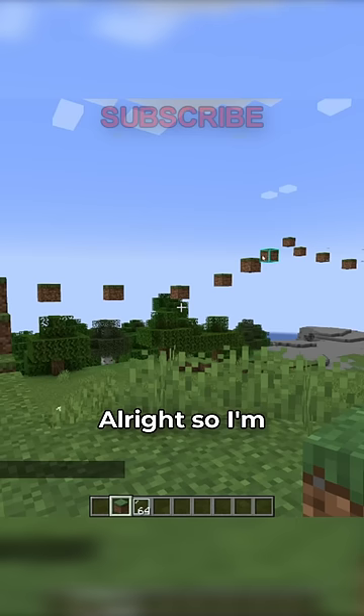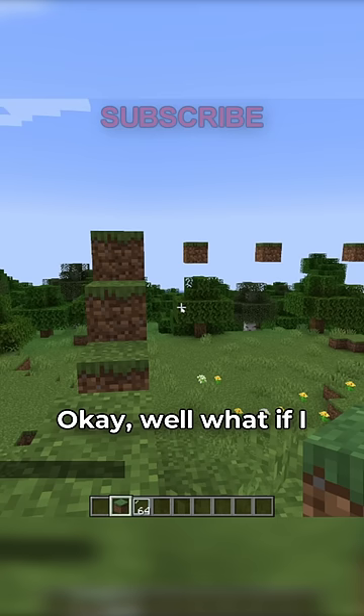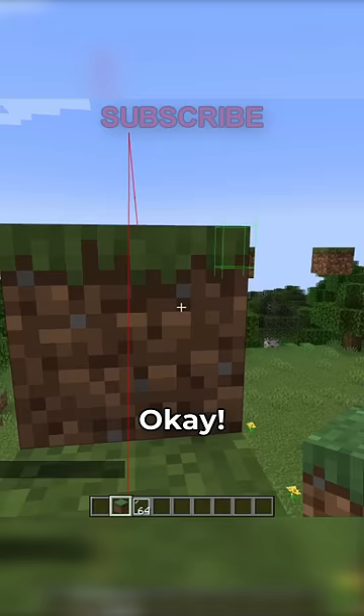I'm pretty sure if I click this block up here, I will automatically go to it. And of course, my character for some reason is going right under it — that is amazing. Well, what if I click on this block? This one's a bit closer. Okay, see?